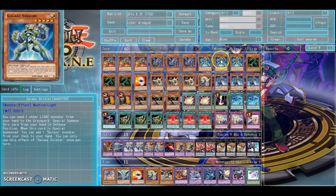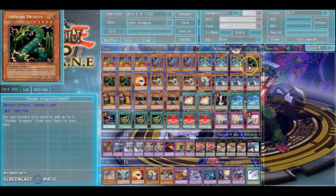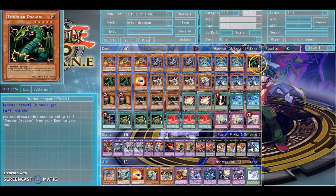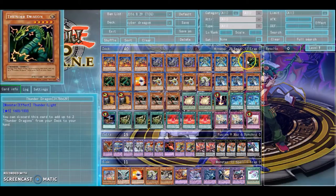Galaxy Soldier's nice — it's pretty understandable. Thunder Dragon, he's mainly here for Galaxy Soldier. So if you get Thunder Dragon, you drop one, search two. Galaxy Soldier is searchable through the Repair Plant, so it's not that bad of a combo.